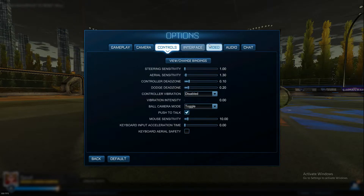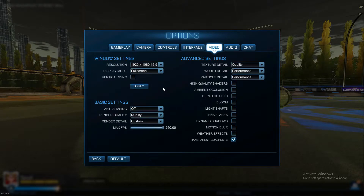Next up is Video settings. If you're on console, you won't see all of this — you'll only see the options on the right. What you want to do is turn all of these off apart from Transparent Goalposts, because things like Bloom, Depth of Field, Weather Effects, and Motion Blur just mess around with your graphics. They're additional graphics that you don't really need — you need to be focusing on the game, on how you're playing, and on the ball. If you're on PC, I'd recommend my settings.